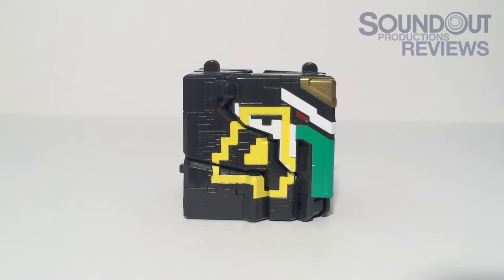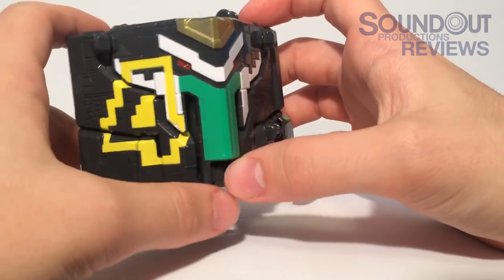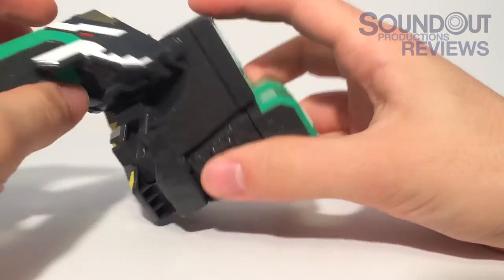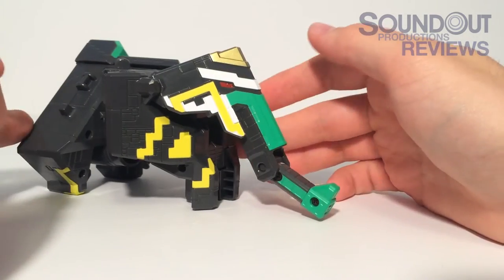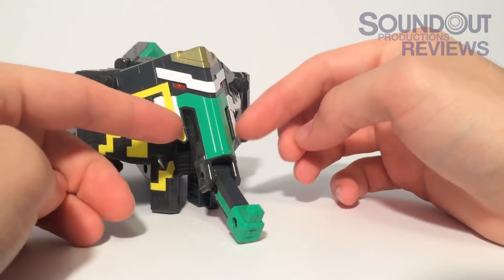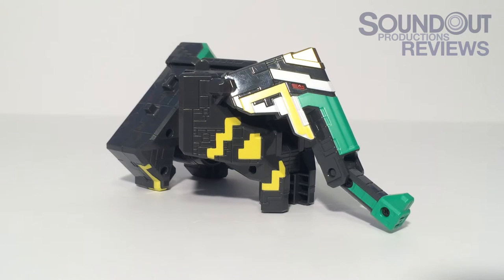We begin with Cube Elephant, number 4, belonging to Juo Elephant, and it's probably my least favorite cube animal. I think the cube mode is very solid, with the number 4 being very prevalent, the elephant head, and the giant feet in the back. When you transform it, it folds out and just sits there. It doesn't have any really distinctive legs, and it only looks good from certain angles. I do like how the tusks are there, but I'm not a big fan of Cube Elephant. Out of the nine cube animals I own, it's my least favorite.